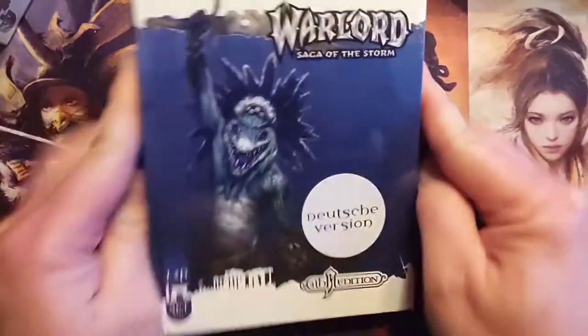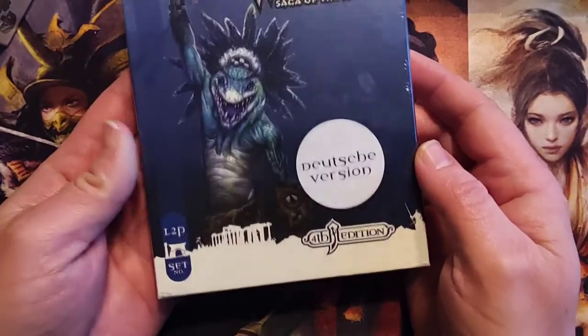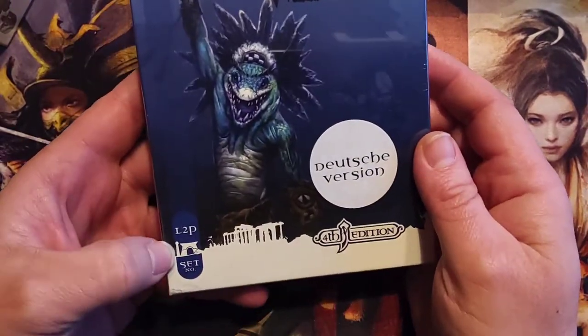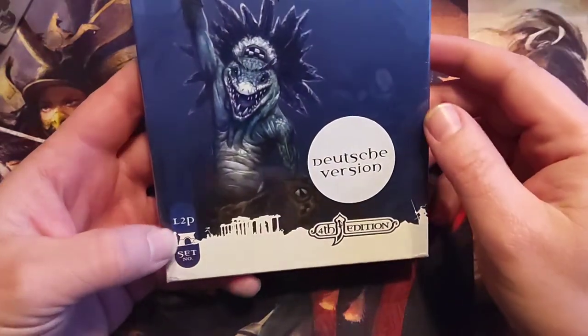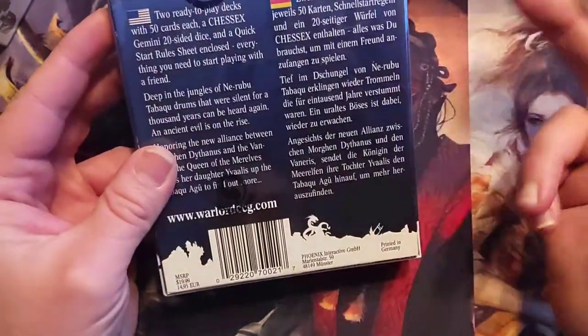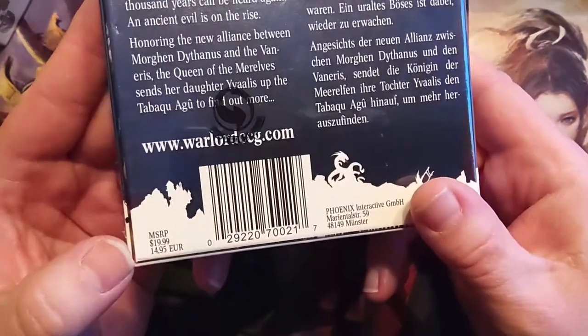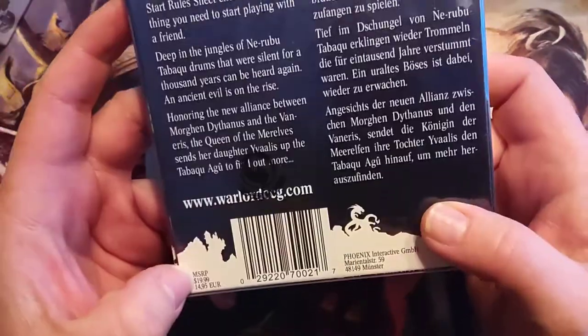This is the German Learn to Play set for 4th Edition, LTP. In 4th Edition, it was built kind of like a living card game where each pack was fixed. That means every card that you get in it is going to be the same in every single one. As you can see, this MSRP'd for $19.99 US.